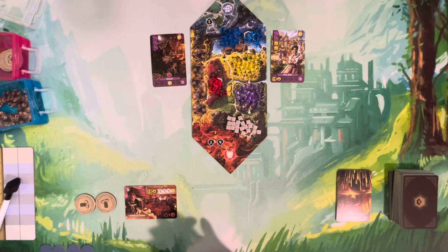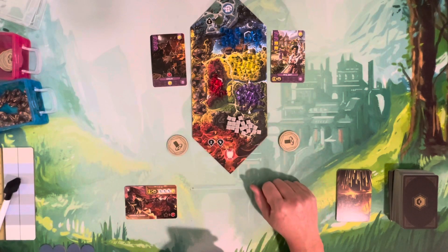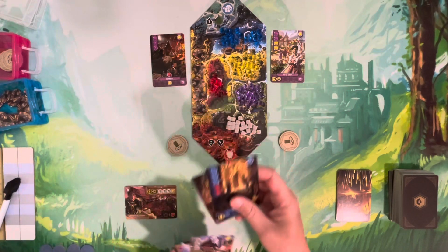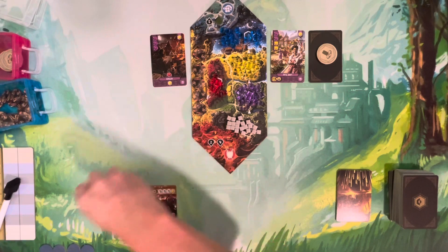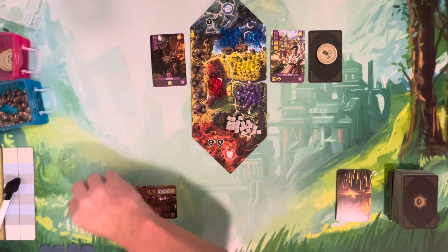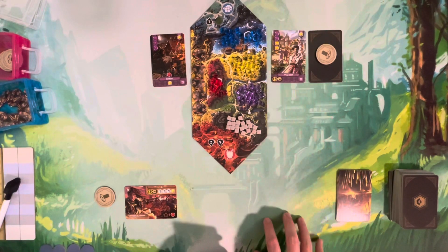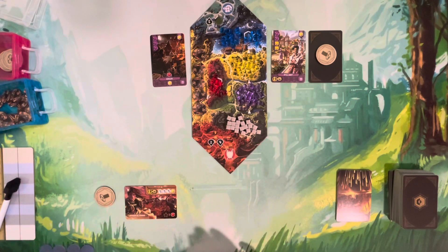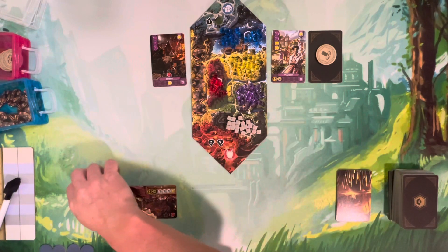You keep going back and forth until you've placed all your cards. The trap mechanic comes from two trap tokens you get at the beginning of the game. You can play any card face down and put a trap token on top of it — you can't trap more than two cards in a round. Even if you claim that side, you can't look at the face-down card until you move to the build phase.